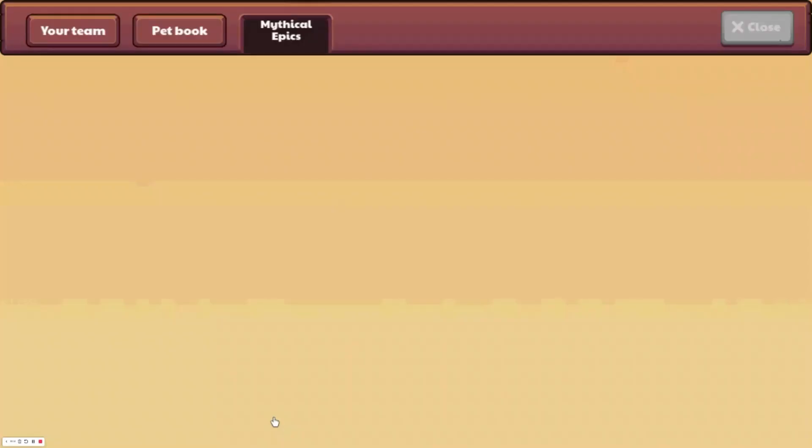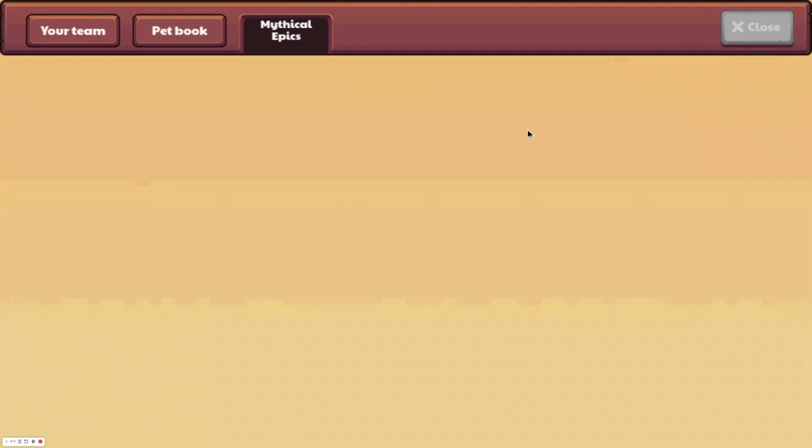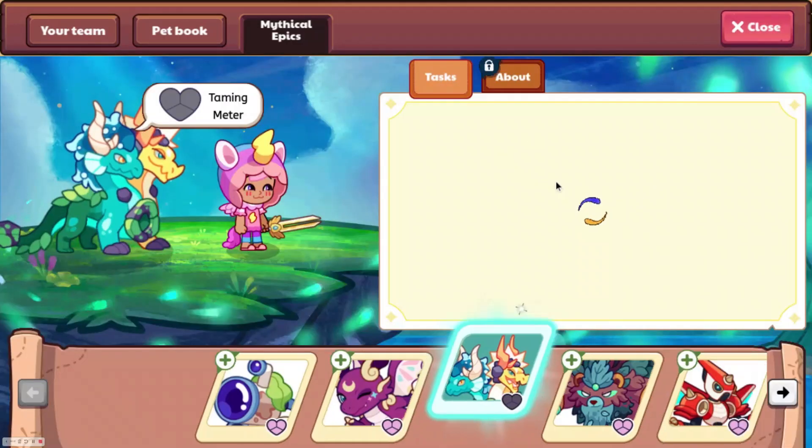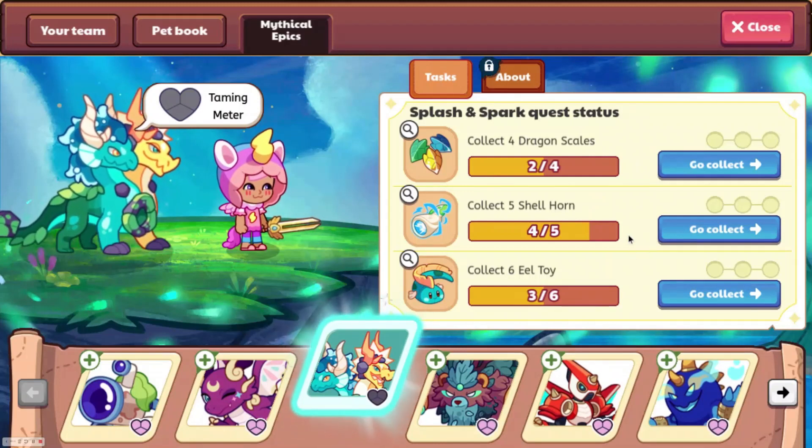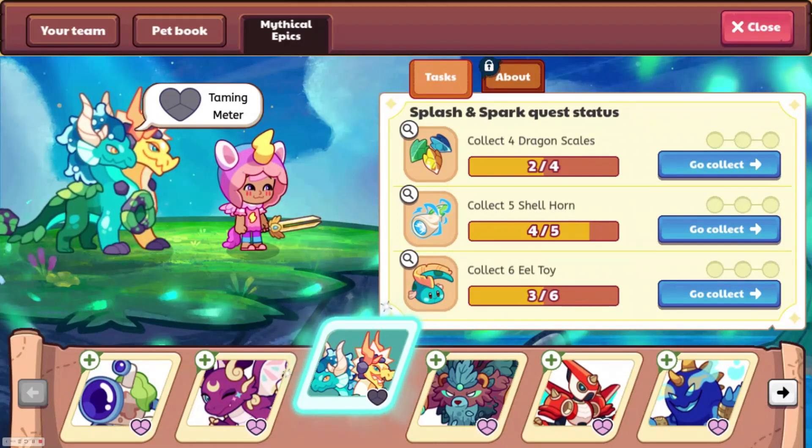Alright, so last time we did this, we got two dragon scales, four shell horns, and three eel toys. So we did pretty good.